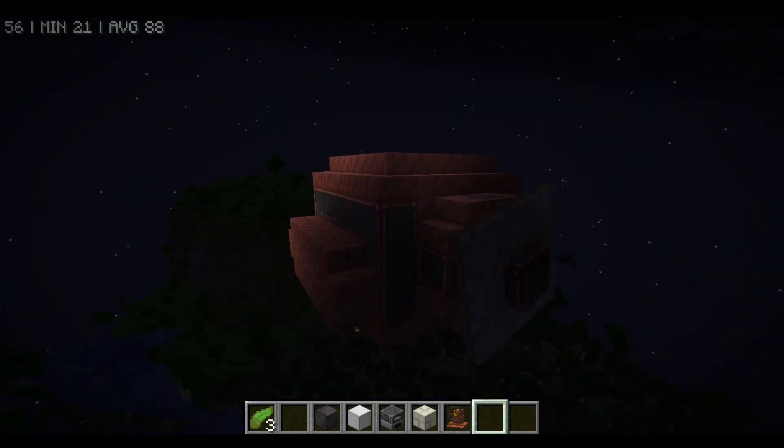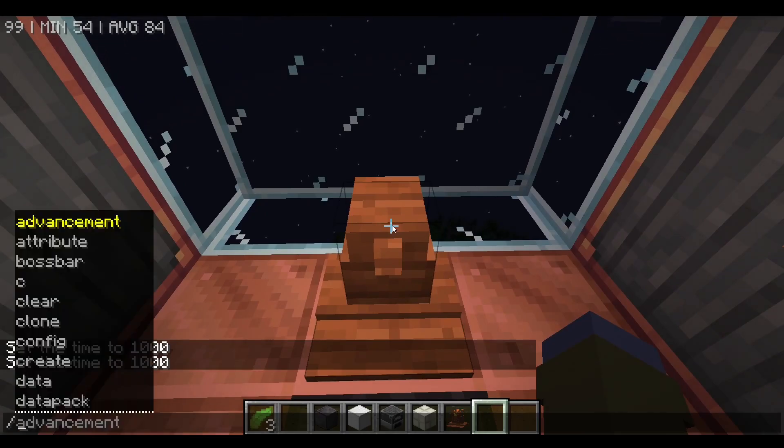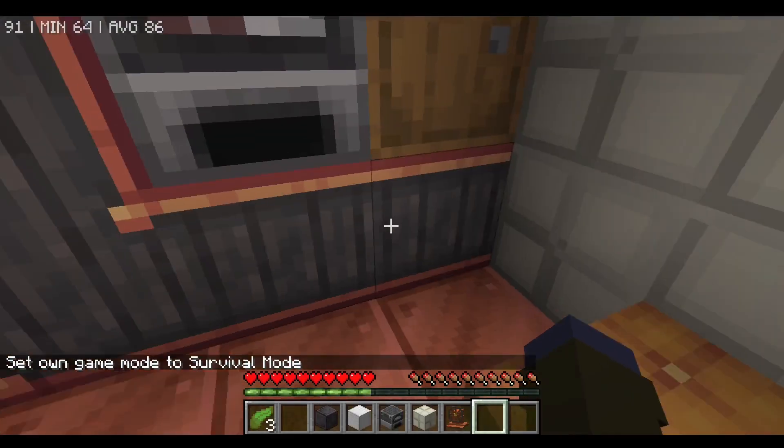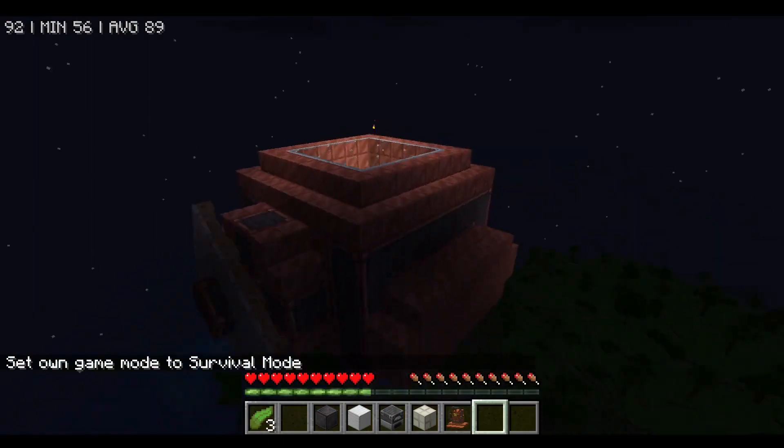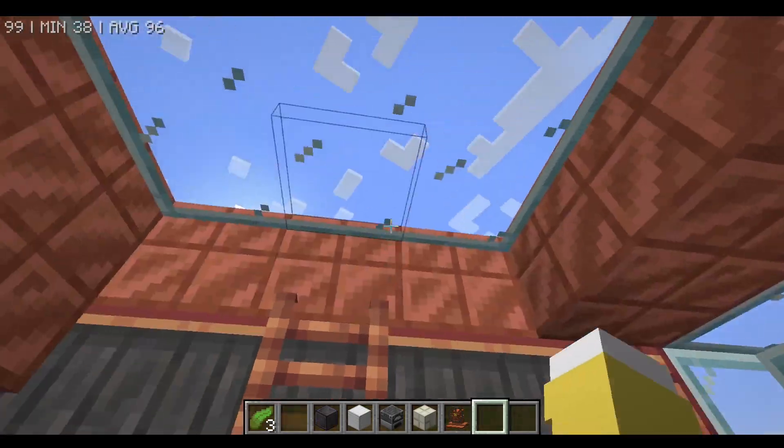The netherite must weigh it down so much. I wonder if it's because we made it out of copper — maybe a lighter material wouldn't do this. Let's also test if we can survive a fall in survival mode. We've been falling for ages... and yes, it looks like we don't take fall damage!